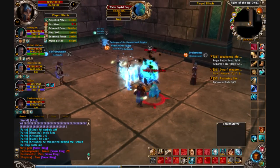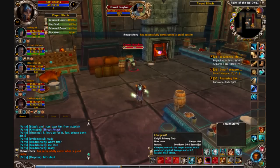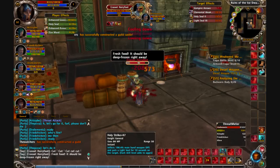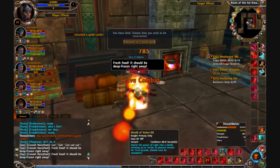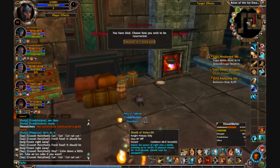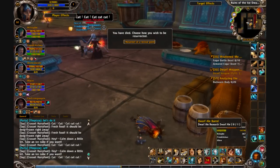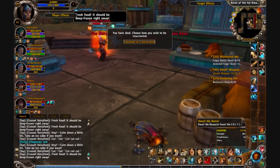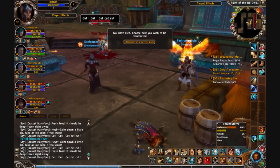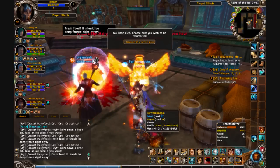Moving on to the next boss, who most people just call Chef because, as you can see, he's a chef. This is exactly what not to do — the fireplace does AoE damage, a lot of AoE damage. When he says 'cut cut cut,' it means he's about to do another AoE attack. Someone in my party said it could take up to 60% of your health away, so that's pretty bad. Stay away from the fireplace, and when he says 'cut cut cut,' back away — but don't back away into the fireplace like you saw our mage do right there.